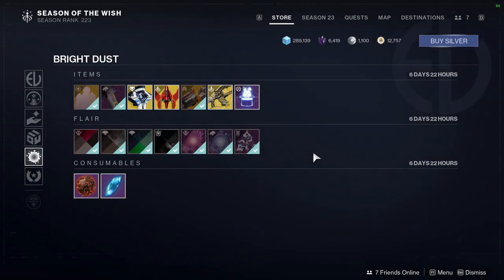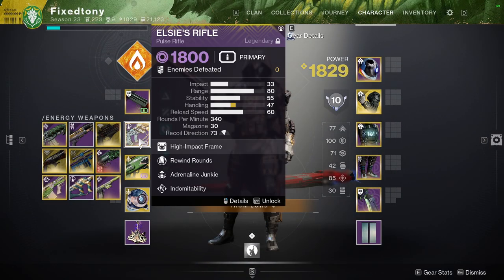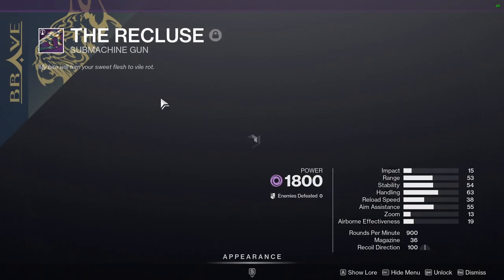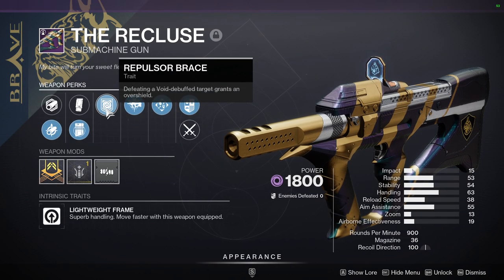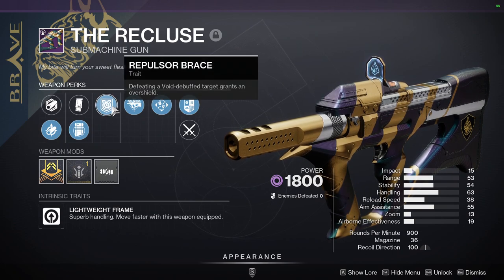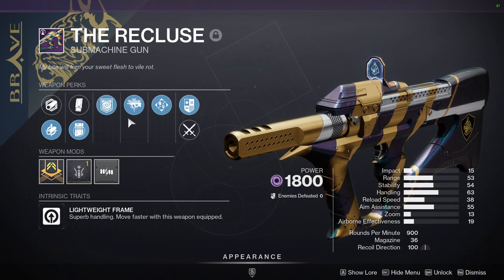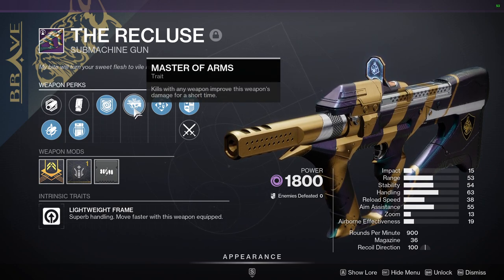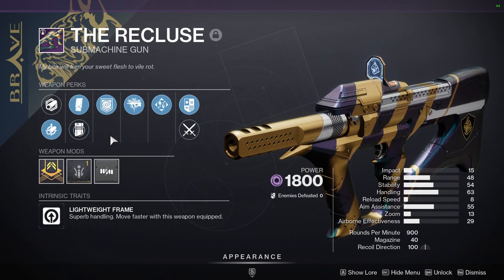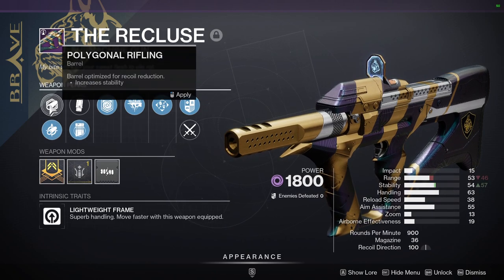Let me know what you guys are going to be picking up. I've been playing Into the Light already — I already got LC's Rifle, and I got this on my first run, which is pretty funny because it's actually really good. Repulsor Brace is always good: defeating a void debuff target grants overshield, which with Gyrfalcon's Hauberk is going to be nasty. Kills with any weapon improve this weapon's damage for a short time — the Master of Arms perk, I believe based on critical damage.